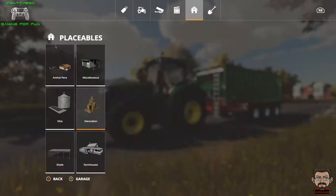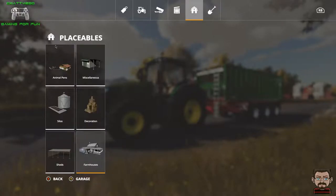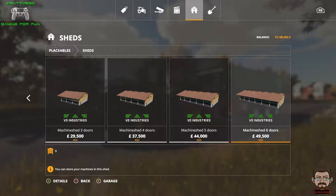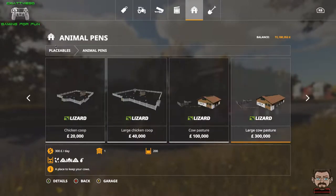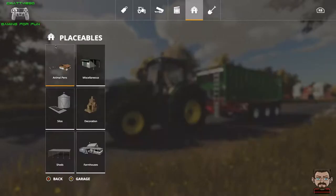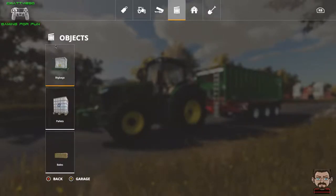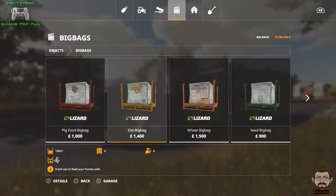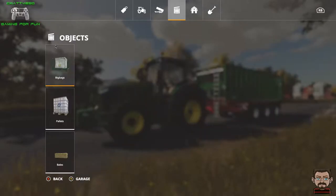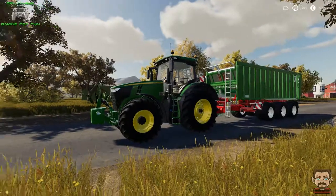We can go into decoration — all I've got is trees. Farm houses — I've only got this little trailer farm house. Sheds — no mod sheds apart from the mod hub ones. Animal pens — there's nothing in there to do with mods. Nothing in here apart from Stevie's tree pallet for his cedar. Nothing. So there's nothing to explain how this works.